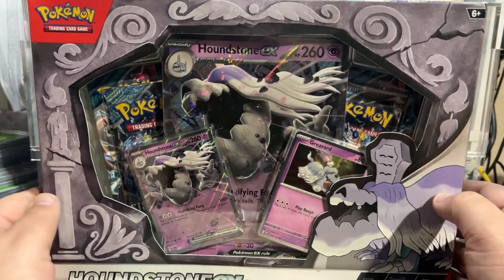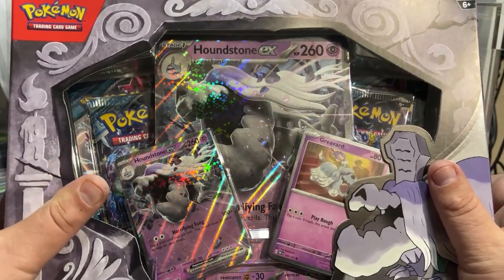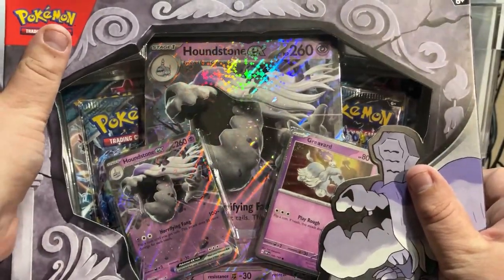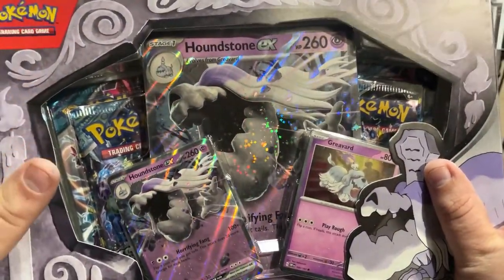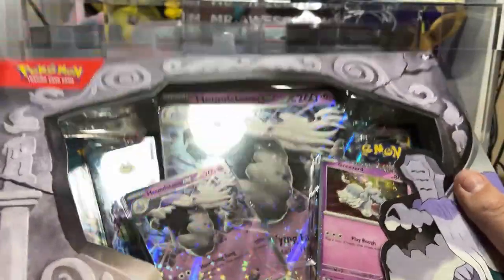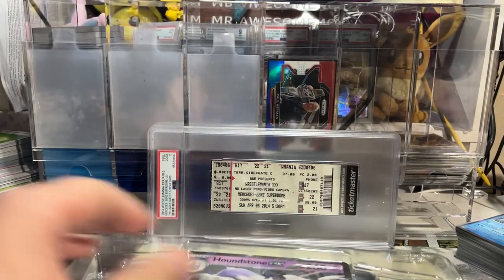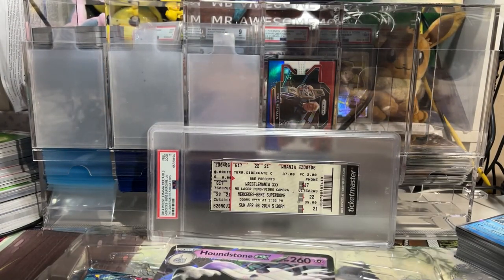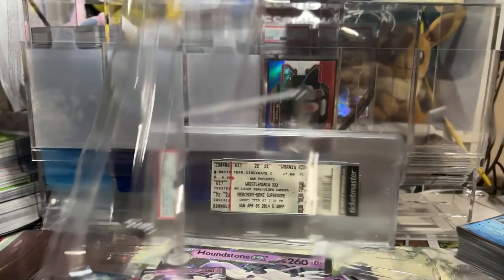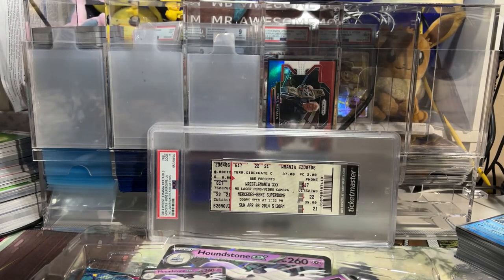Today we're going to be opening up the new Houndstone DX box and we're going to determine, based on what's inside, if it's worth it. These boxes retail for $21.99, but as with any other collection box, you can find this box massively under retail. I will most likely post affiliate links down in the pinned comment below where you can get yourself a box.